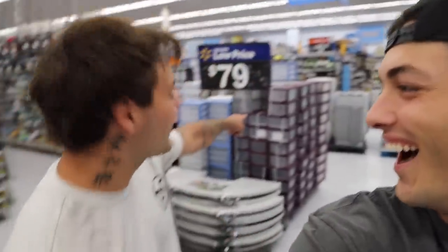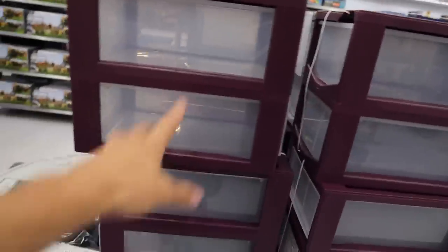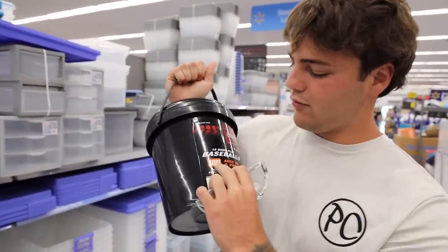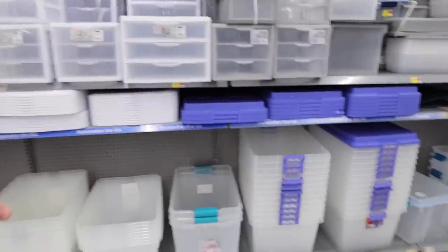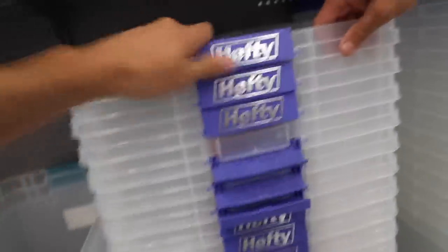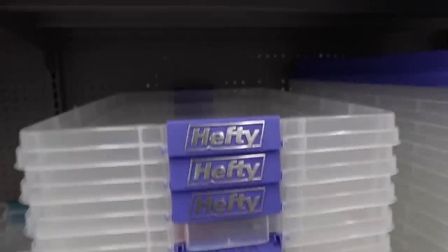All right, we have made it to Wally World — AKA the PC warehouse. This is where PC gets all of his stuff. This is where it all started. I used to buy those right there, these trays, and make fish ponds out of them. He used to make little aquariums out of these. We have this bucket, small bin bucket. And we have plenty of options to choose from here. I think we should get a lock top, though. I think we're gonna go with the hefty — it's sturdy.